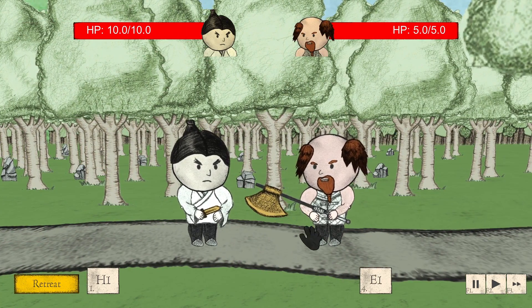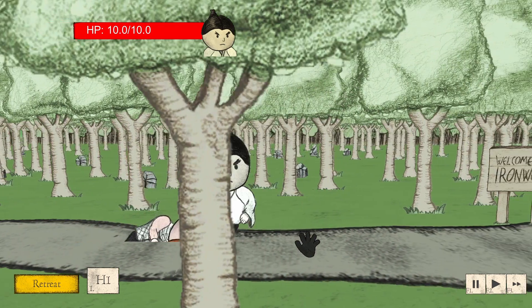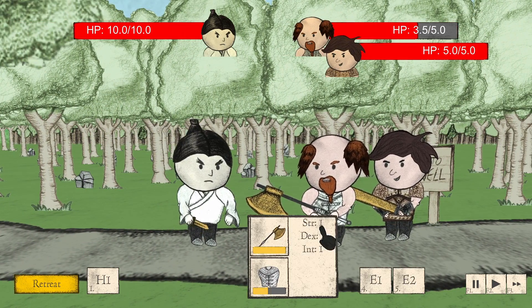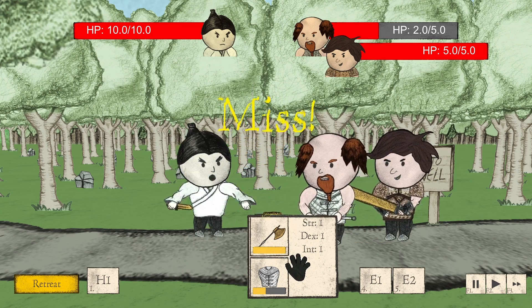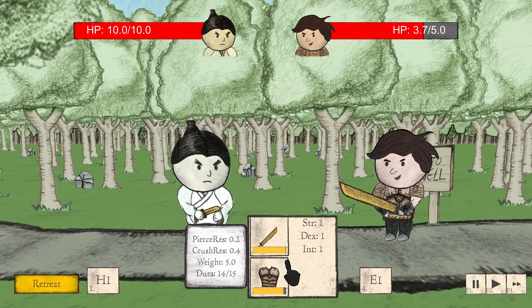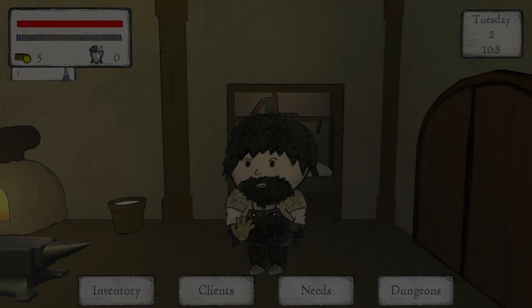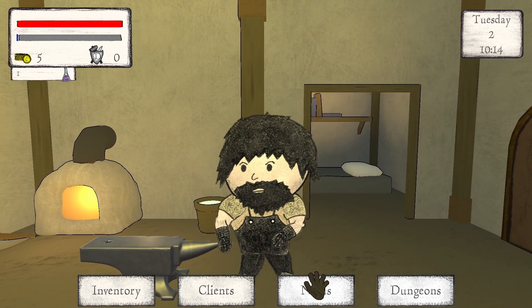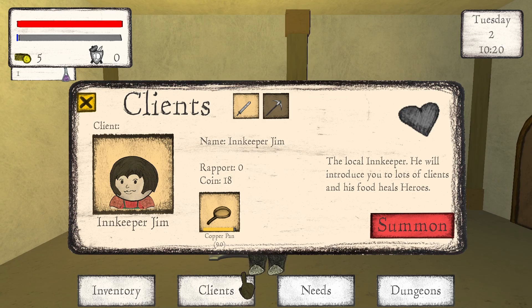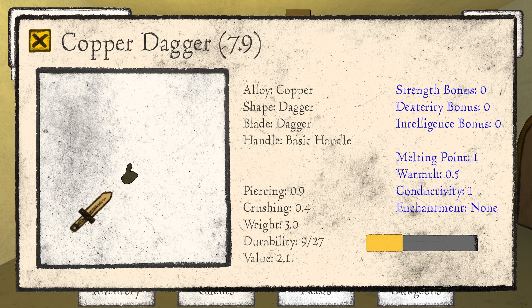Wait — am I the blacksmith or am I this guy? How did I miss and hit — what? He's got 0.1 health. I don't know how I'm attacking, I'm just kind of clicking, by the way. Welcome to Iron Well. Do I leave Iron Well to come back to Iron Well? That broke the dagger.